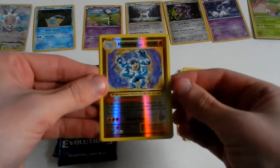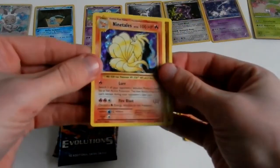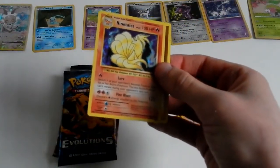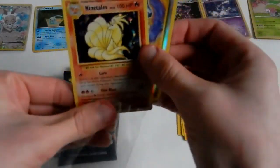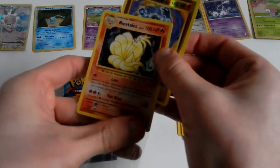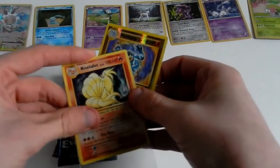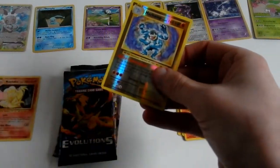That's a rare card — awesome, so that will get a sleeve in a second. And the rare in the pack is Nine Tails Hollow. Awesome. Two rare hollows in one pack — I'd say reverse hollows, but it still counts as a hollow. Definitely great to add to my collection.